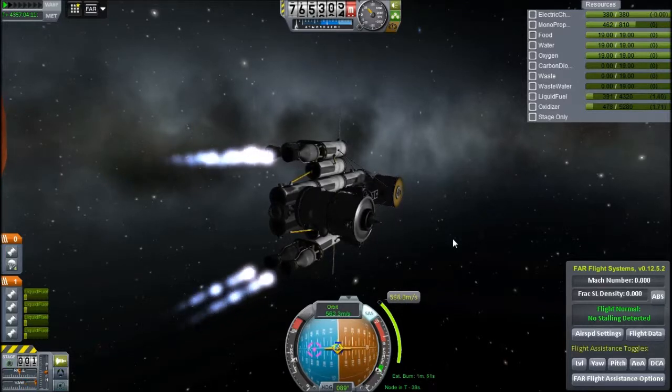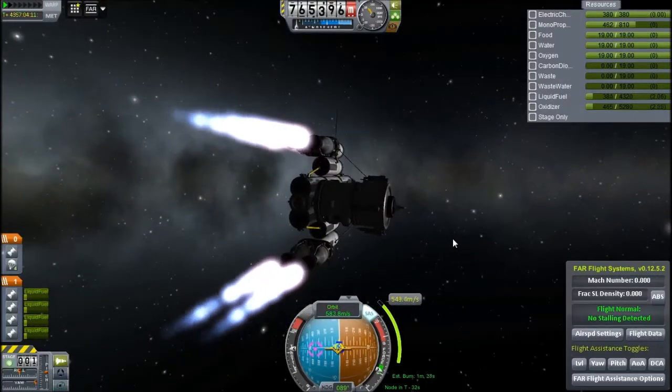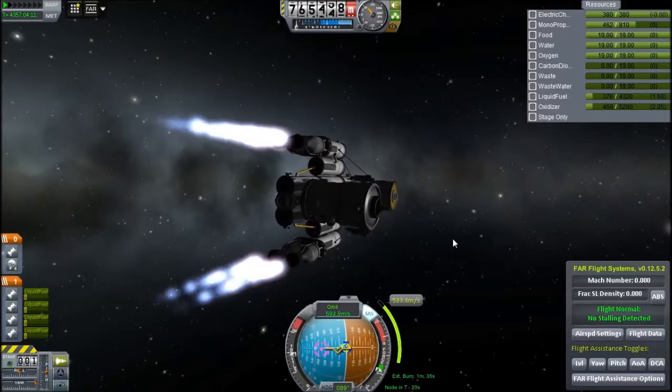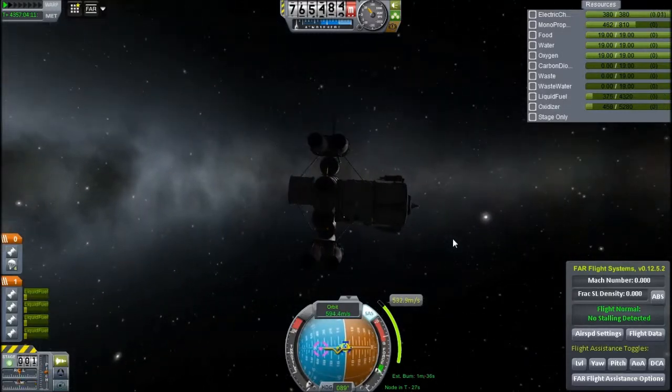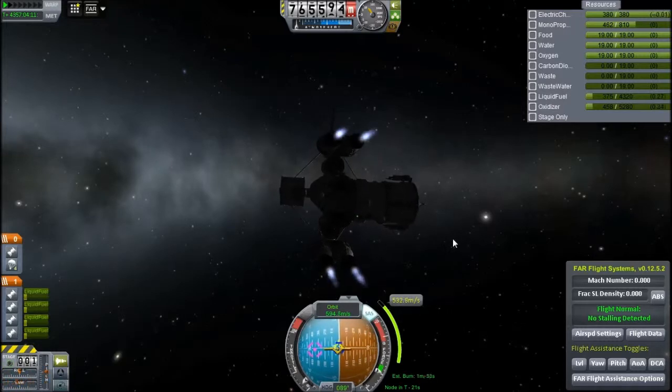I decided to use it as a secondary carrier because I've already created one carrier, and I thought having two would be even better so I can ferry large amounts of things out to ELU fairly easily. I'm just preparing to make the burn to bring this back, and that was a quick test burn — you can see it went off-center pretty quickly because of that annoying lander on the side.